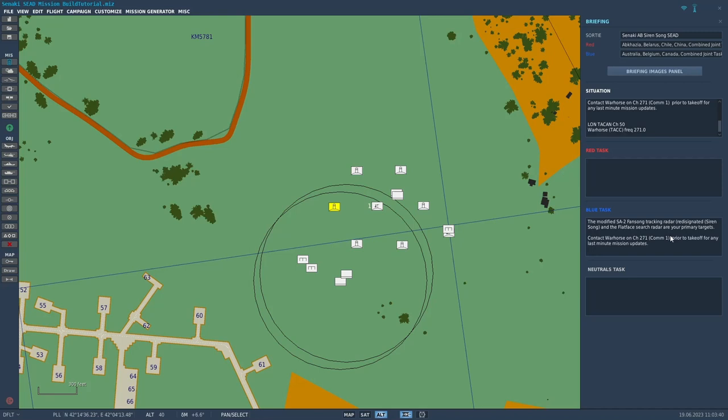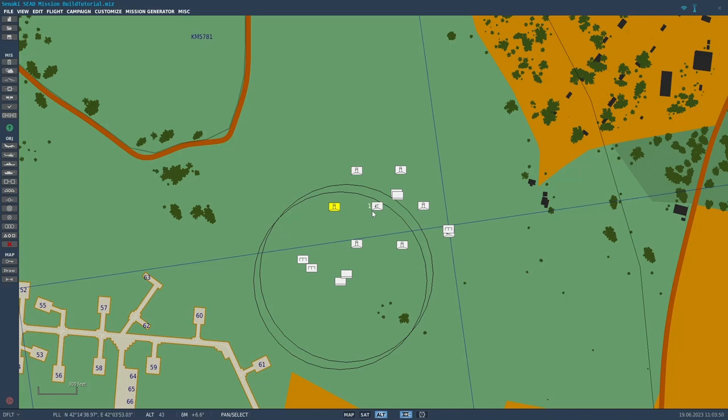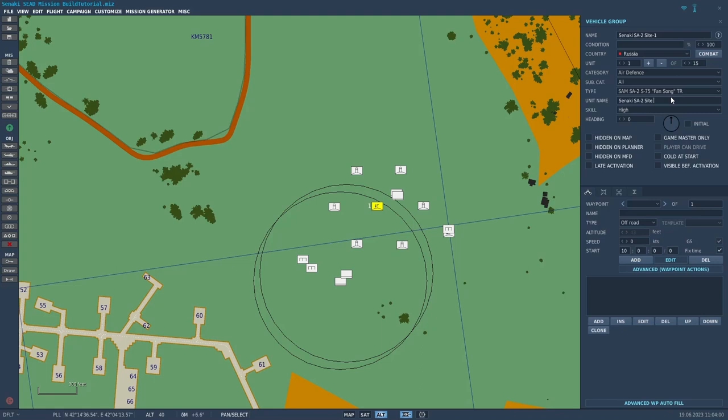In the objective section, the text reads: the modified SA-2 Fan Song tracking radar, redesignated Siren Song, and the Flat Face search radar are your primary targets. That's the mission brief. We're going to fly up to Sanaki and knock out the SA-2 site — the search radar and the tracking radar. I want to rename the tracking radar right now — I'll call it 'Sanaki SA-2 Site TR.' The other radar, the search radar, I'll call 'SR' for search radar, pointing it south, so we can pick them out easier.